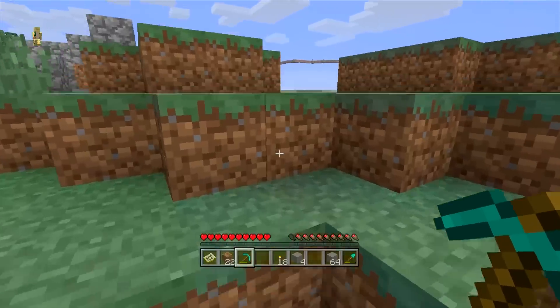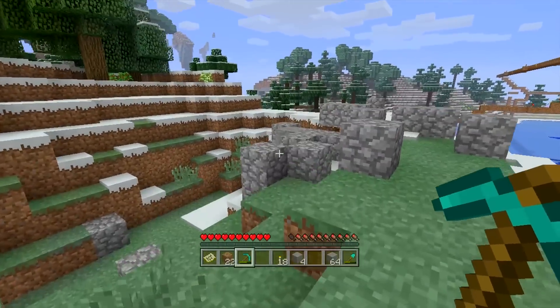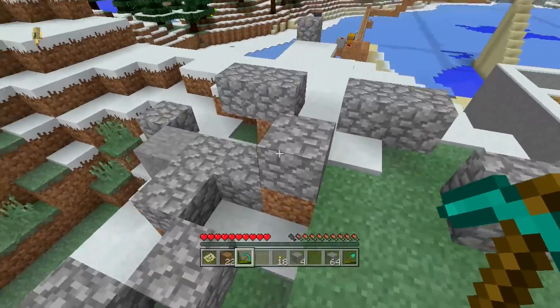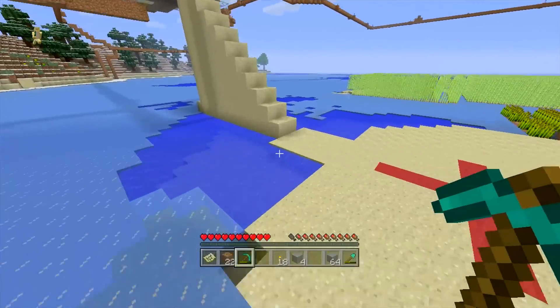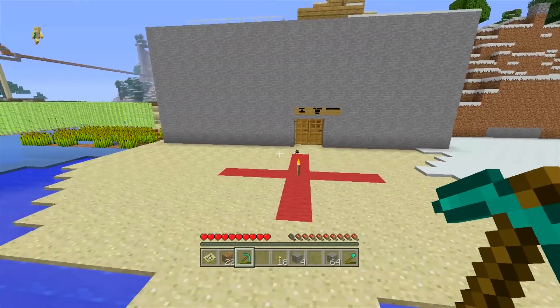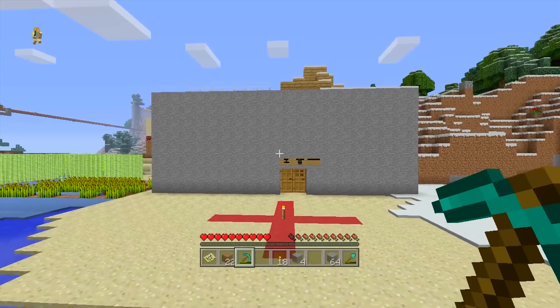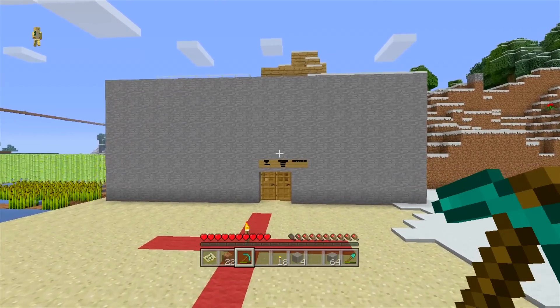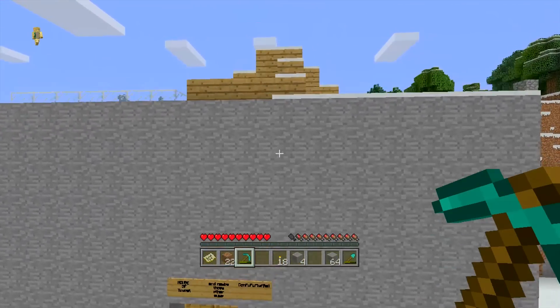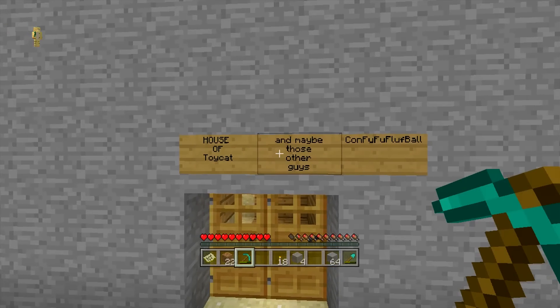Let's see what exactly else is in this world, because it's not just a pig and lots of cobblestone as I tried to trap him on the mountain. There is also a few other things, including one of my first ever houses. Everybody's first house is awful, but I think this one is like a different level of awful. If you look at it, there's just so much that's slightly off about it. First of all, it's one of these - oh, by the way, House of Toy Cat and those other guys apparently.